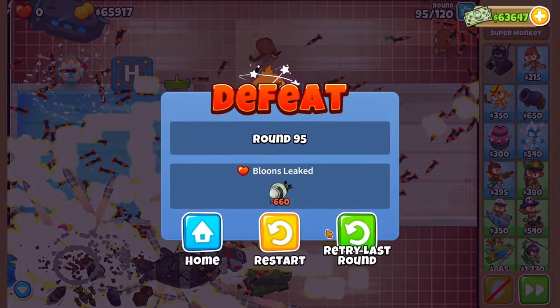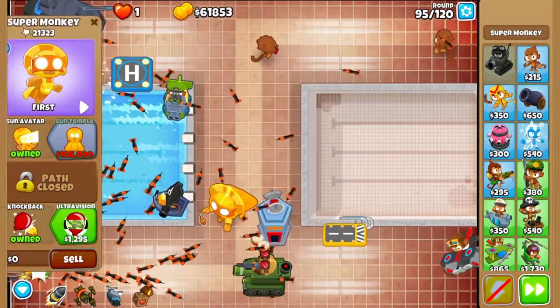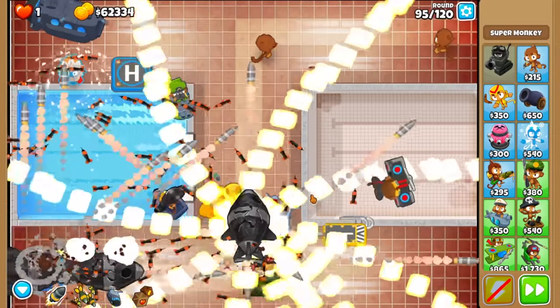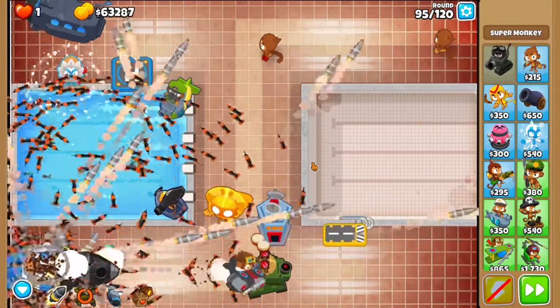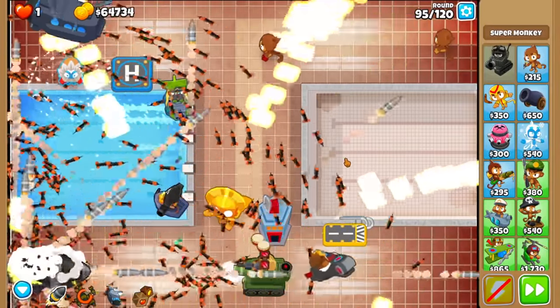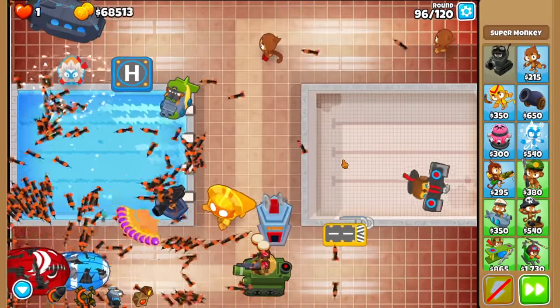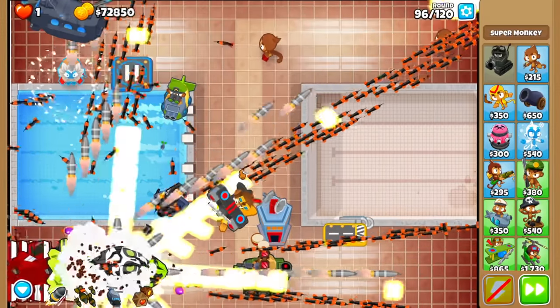I guess we gotta use abilities then. I'll buy Knockback — slow down DTs. That probably helps. Better? Still pretty rough, so I'll use Churchill. But yeah, that's pretty sick — that Sun Avatar cluster, you'd love to see it. Frankly, I don't think it was as OP as I expected, but it's still pretty solid. Can't complain. Oh my god, the lag. Yeah, this is not like a normal game — even if you have this many projectiles it doesn't lag as badly.